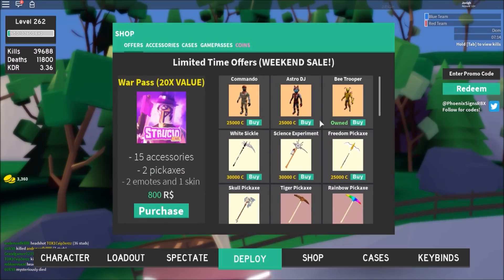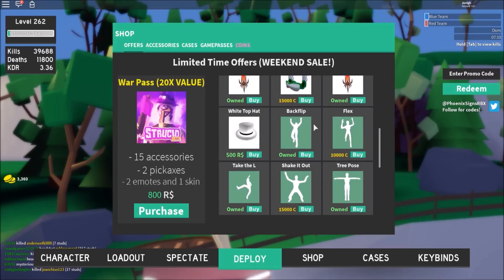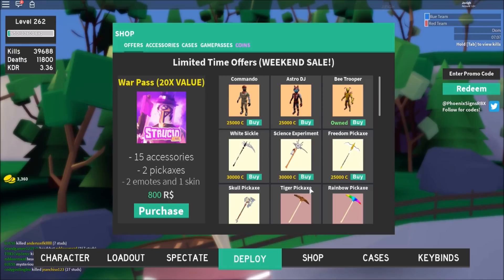I'm actually gonna grind right after this video. The first item I'm gonna get is the Scientific Experiment pickaxe because I love it — it moves while you use it, so there's an animation even without swinging, which is definitely what I'm looking for.